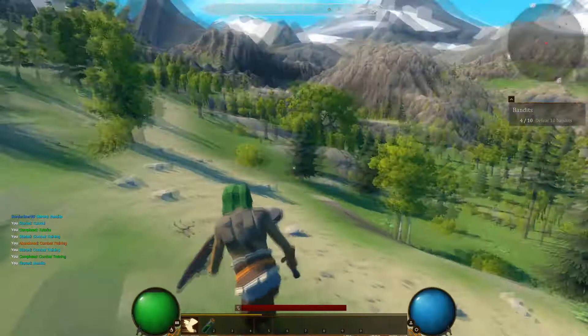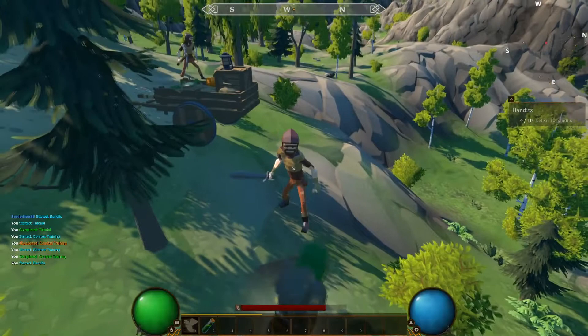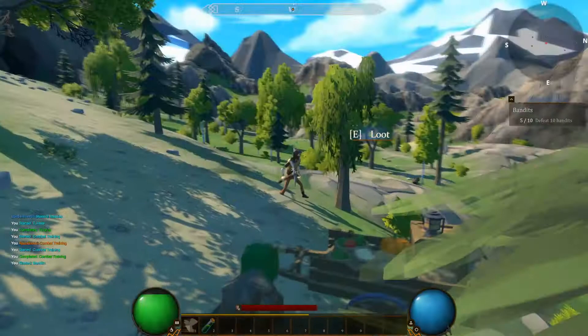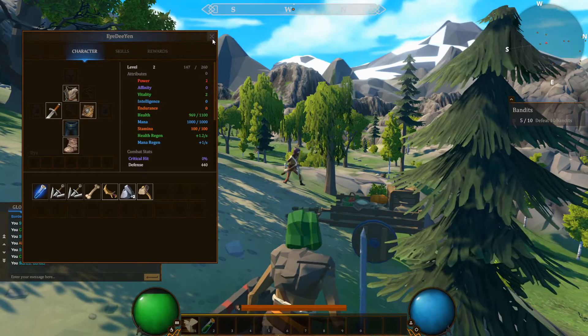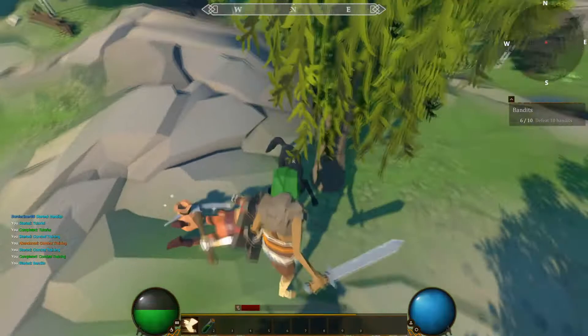Nice little environment around, nice and bright, quite colorful. Very familiar kind of play style to this game. 81 damage, that's not too bad. It looks like the weapons are rolling for the same damage each time - 81, 81 - so it doesn't seem like there's any damage rolling or anything like that. I'll loot this sword. Old mate over here is just kind of chilling - he's just seen his mate get murdered but classic bandit, doesn't really care.